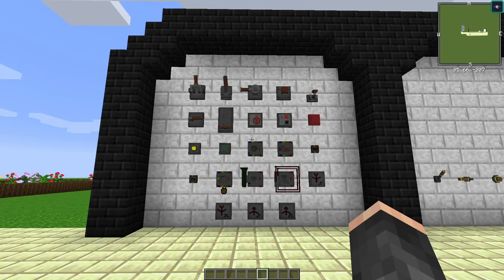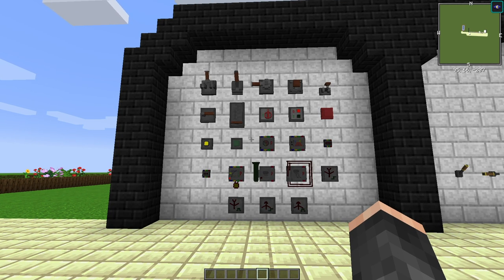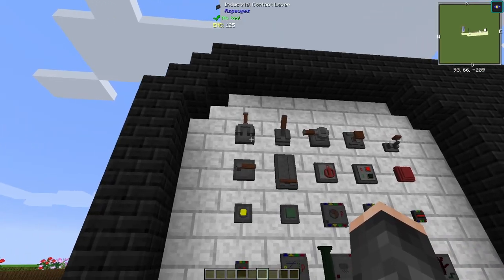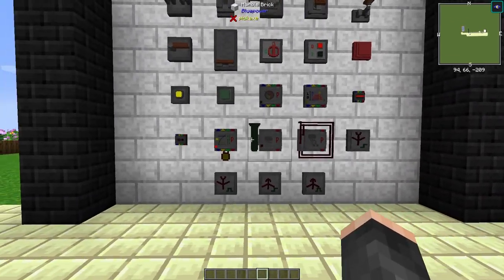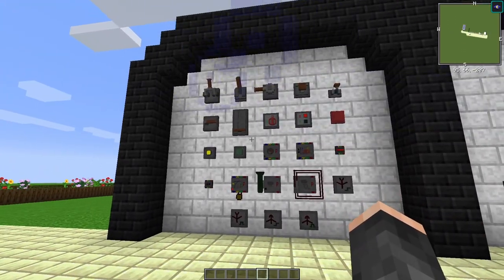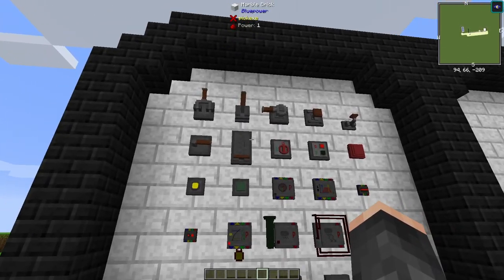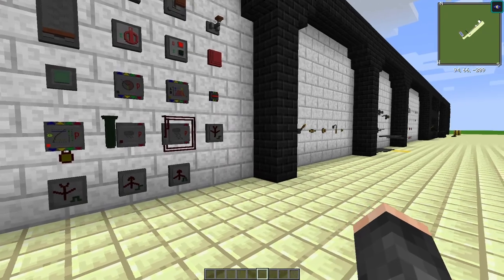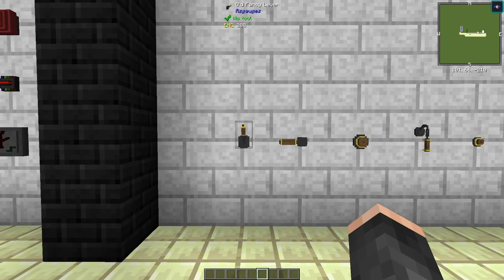Gauges and Switches is a mod which adds a ton of variations to buttons and levers, and also adds a couple of sensors. As you can see, we've got some industrial-themed buttons, levers, meters, and entity detectors. These can definitely be used for themed builds — especially like making a military bunker, which is pretty sweet.